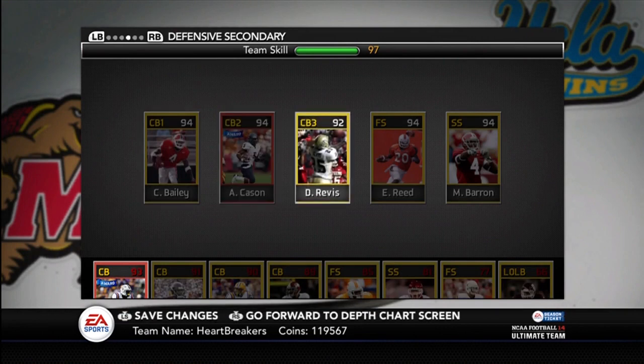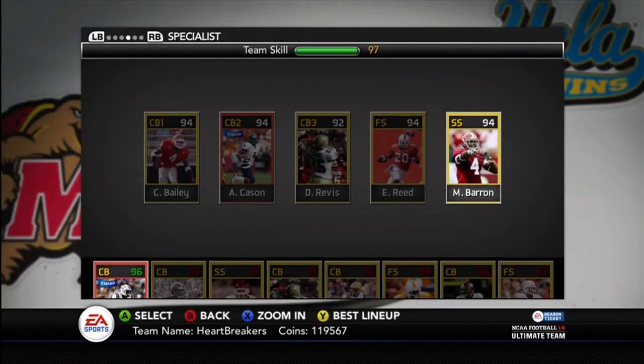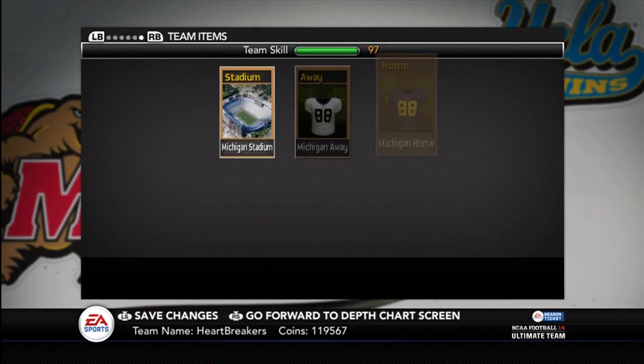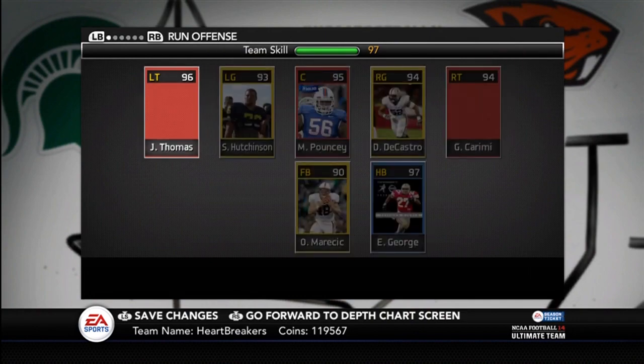Cornerbacks: Champ Bailey, Antoine Cason, Darrell Revis. Safeties: Ed Reed and Mark Barron. I just like that Mark Barron picture, it's just kind of boss. Special teams is pretty much the same from my last video, nothing new there. Stadium — I bought the big house for 8K. I just won the stadium, it was kind of worth the 8K to me, so I just bought that out.